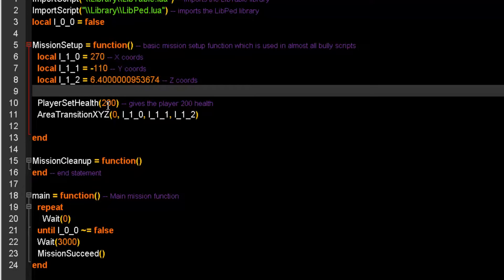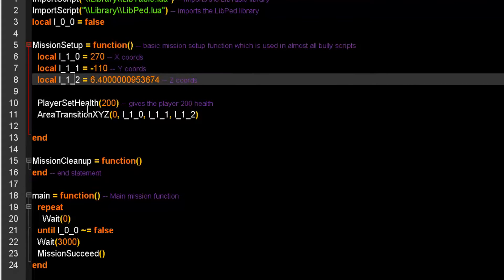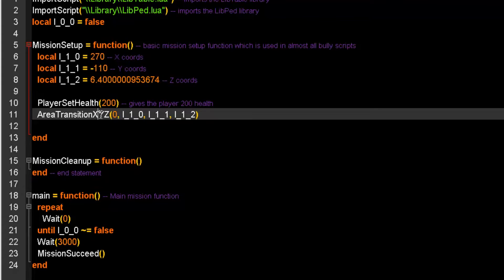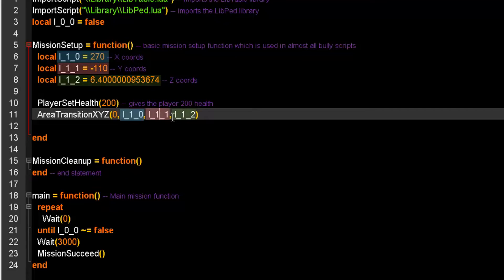We set the player's health to 200 — you can change that to any number. AreaTransition will teleport the player to the destination. You will notice that it is using the locals that we defined in the beginning. So it will teleport x, y, z — meaning it will teleport first to the x-destination, which we have defined as 270. You can also write the coordinates directly in here, however, to keep it simple, define it as a local. So it's going to x, y, and finally z.